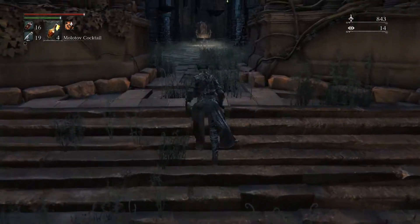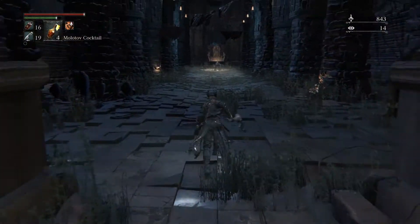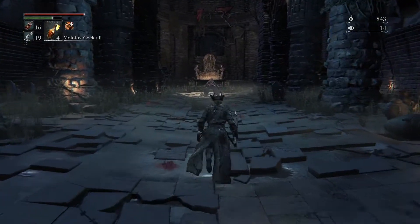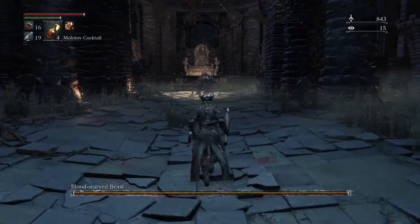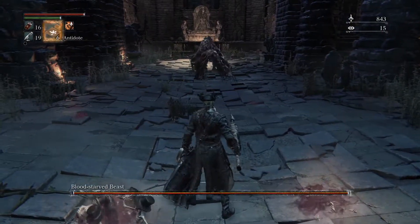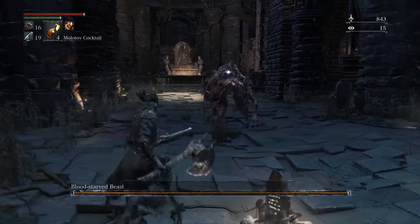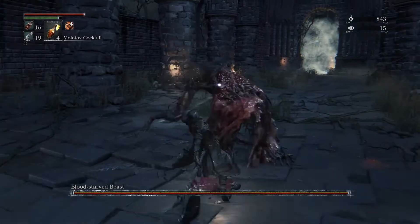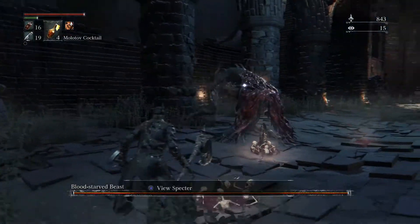This boss is weak against fire, but he has also another weakness that a lot of people didn't notice from the first fight with him. It's actually hilarious because it's in his name — he's the Blood-Starved Beast. So if you have the pungent blood cocktails, he'll actually stop attacking you for like a split second and go eat the cocktails. That's a very cool little thing to know.